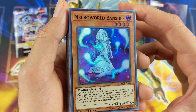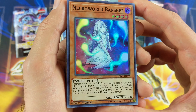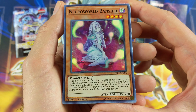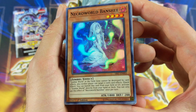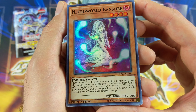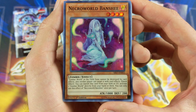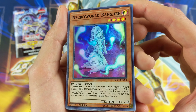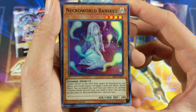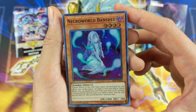Then we have Necro World Banshee, which is like Terraforming for zombies. Zombie World in the field zone cannot be destroyed by card effects, and neither player can target it with card effects. Quick effect: you can banish this card from your field or graveyard to activate one Zombie World directly from your hand or deck, once per turn. She lets you activate Zombie World right from your deck — it doesn't even add it to your hand, so she cannot be ashed. Nice.